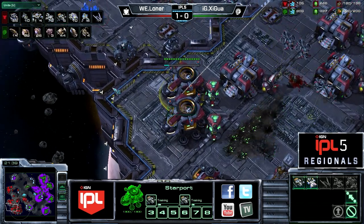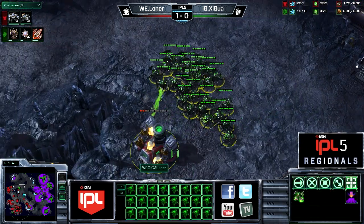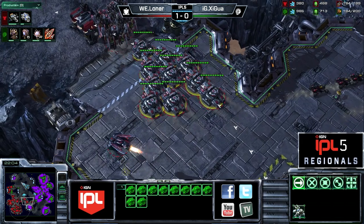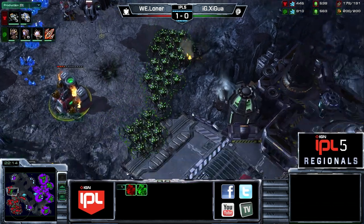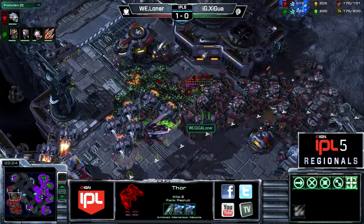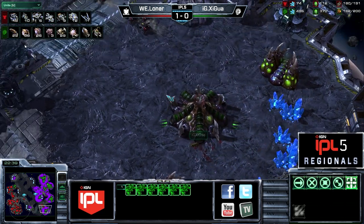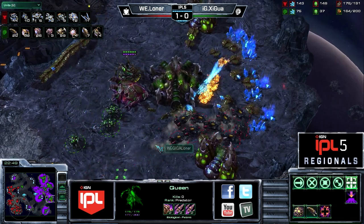More Vikings are starting to join — there are already six up and another three on the way with a ton of anti-air. Loner fully anticipates that Broodlord transition. We do finally have a few Corruptors coming up. Loner may be in a position where he wants to just start pushing out — he did have to lift his third. This is going to be an army he wants to deal with, but as soon as he does I think he should just go for it — he's at the point where he can afford a base trade if it comes down to it. 92 workers have been killed in this game so far and still Shigua has an economic advantage, but that may not be for long.